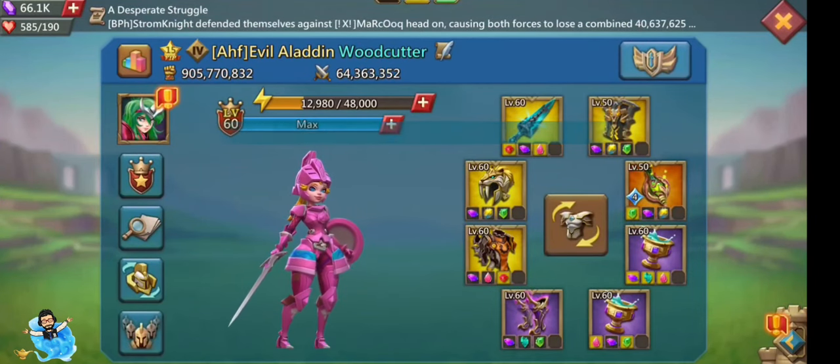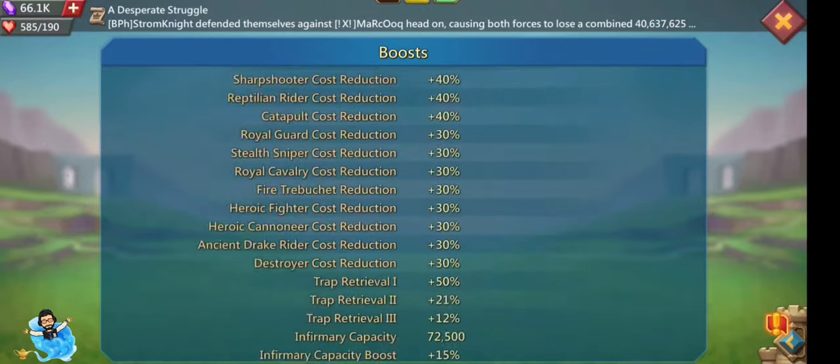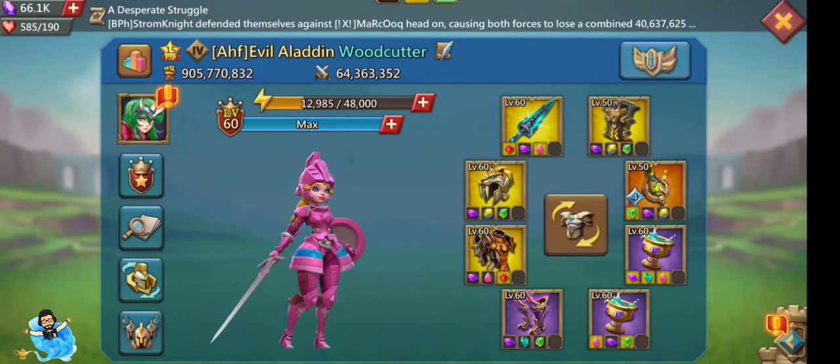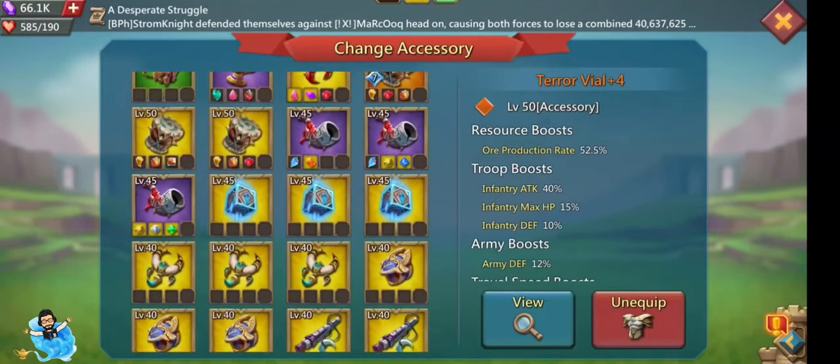I got the golden beast helmet, and now my infantry set is completed — the helmet was the last piece. Now I am getting 541% infantry attack total.